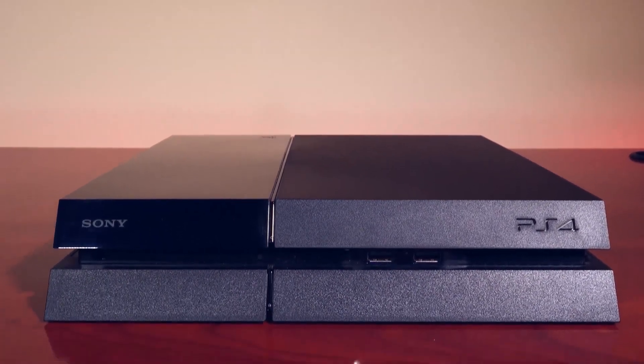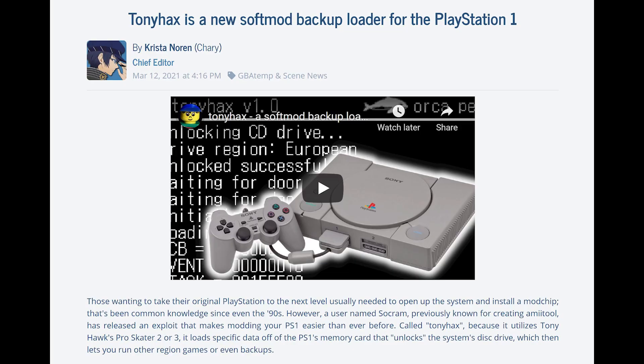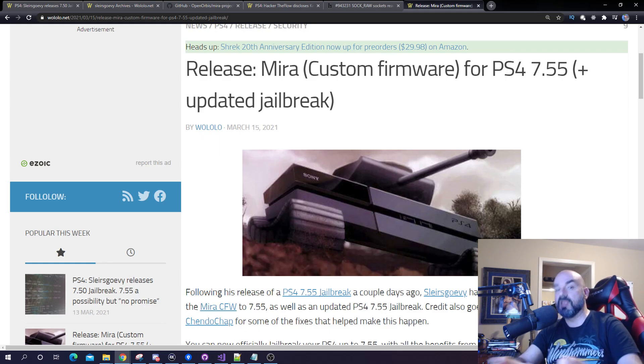This is a really cool discovery, and it's one of two Sony exploits found in recent times. The other one is Tony Hacks for the PlayStation 1, which I'm going to be covering on the channel as well — I've got a larger video going through the entire process of setting it up on a PlayStation 1. Let me know what you think in the comments below, and a big thank you to wololo.net for always being on top of these news articles when it comes to exploits and jailbreaks. Thank you so much for watching — if you liked it, don't forget to leave a thumbs up and I'll catch you guys in the next video.